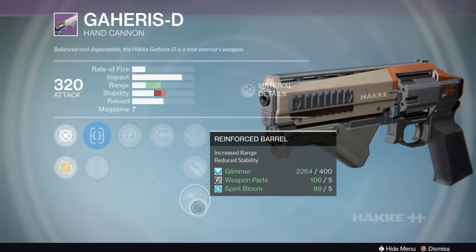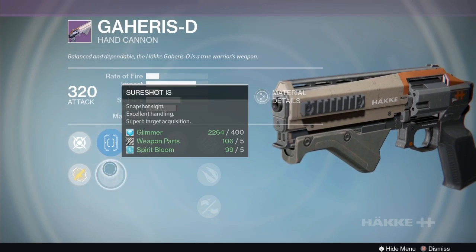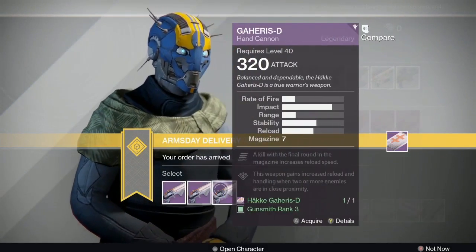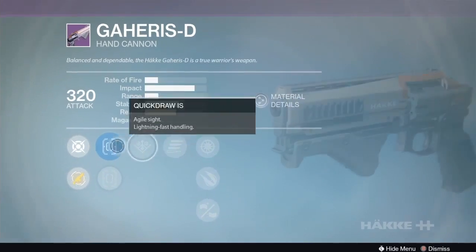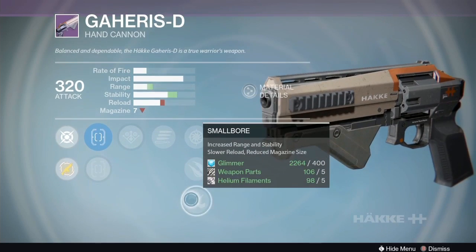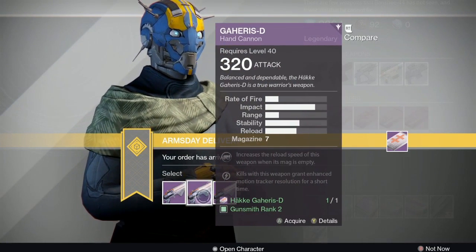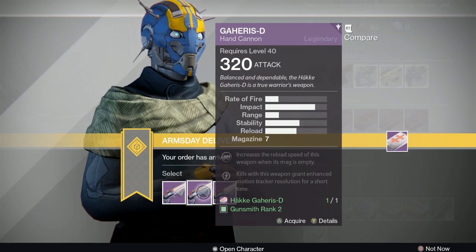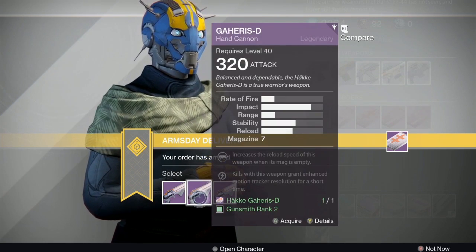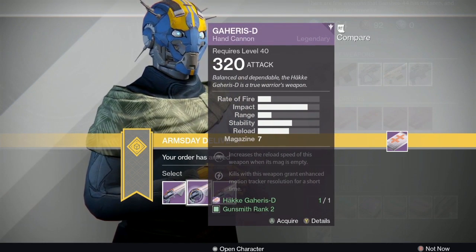The second Gaheris-D option comes with reinforced barrel so it'll have the range you need, explosive rounds, hand loaded, spray and play, but relentless tracker is not something I really like. It does have sure shot though. The third option has quick draw, sure shot, danger close, snapshot, explosive rounds, and small bore. The second option with reinforced barrel and spray and play is the pick of the week, though the range is really its main selling point.